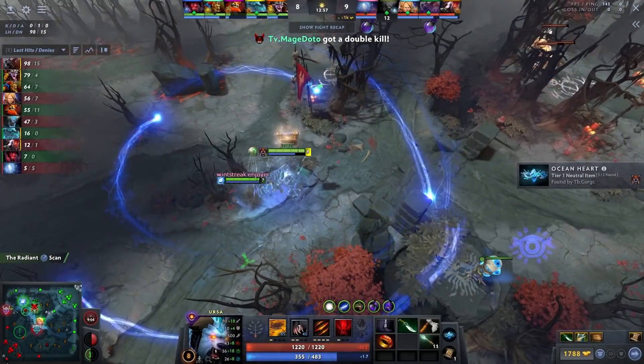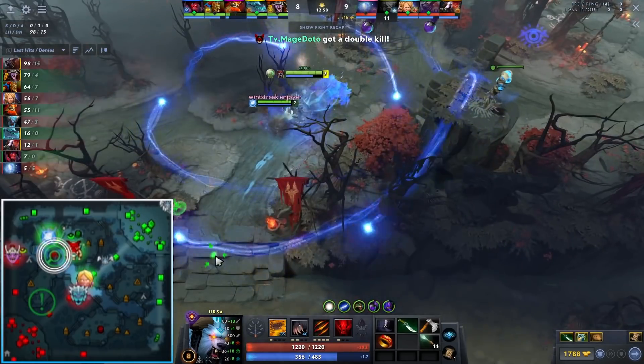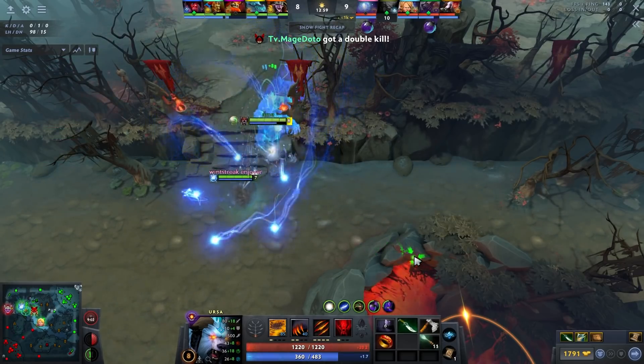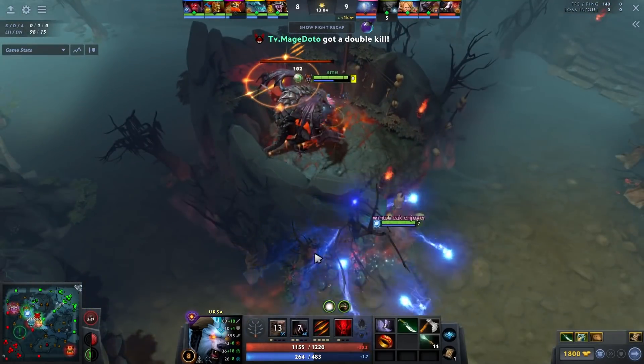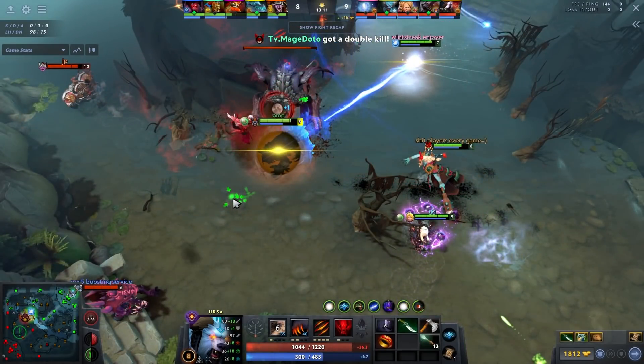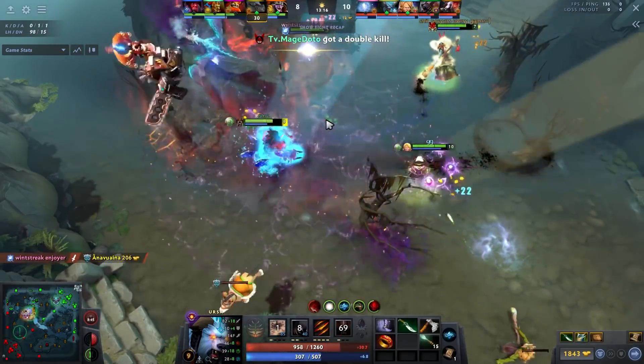The bottom tower has already been taken, so his presence isn't needed there. Most importantly, by staying top he constantly has the threat of Roshan on the enemy. From a higher MMR perspective, this forces the enemy team to constantly check and spend time and net worth making sure Ursa doesn't Rosh. You can see the enemy team on the minimap is literally scanning Rosh right here.